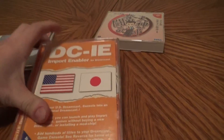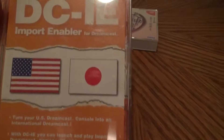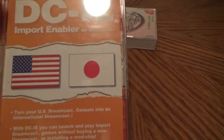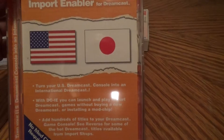Hello once again, this is Treehugger, this time Hagor, and this is the DCIE Import Enabler for the Dreamcast. You can play your American and Japanese games on it, if you still have a Dreamcast anyway.